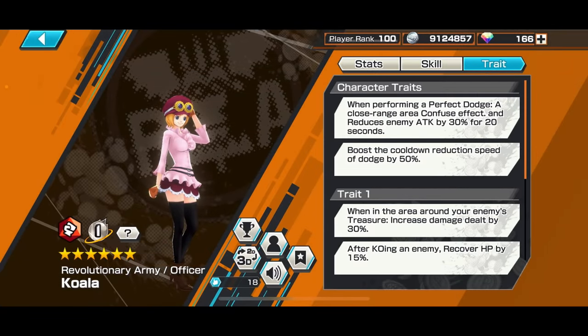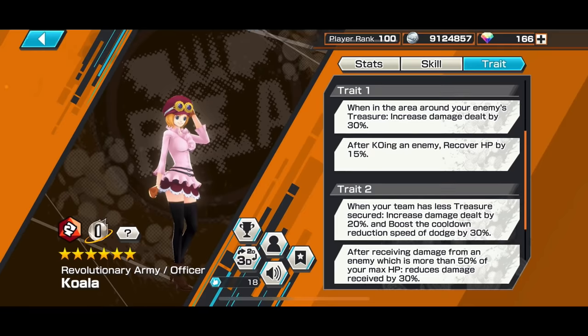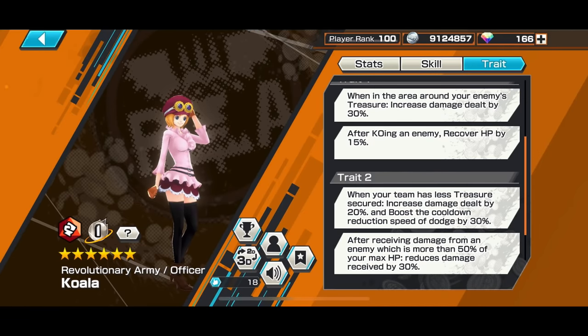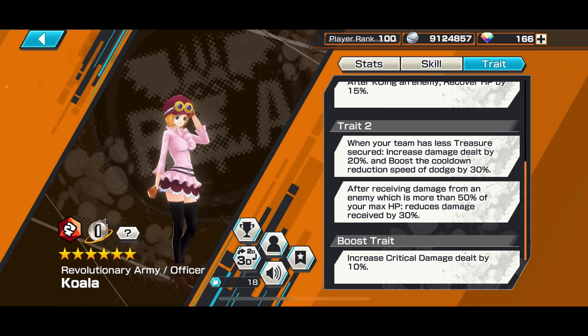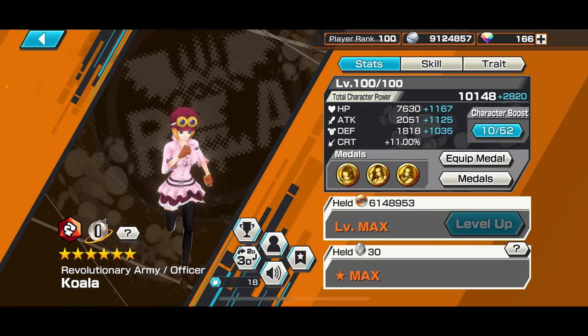Trait-wise, very good. If you perform a perfect dodge, similar concept to Rayleigh, she will inflict confusion on your opponent and reduce their attack for 20 seconds, so they become very weak and can't find their target. You also get a dodge cooldown reduction so she can dodge very quickly. You can do more damage in your opponent's treasure area. When you KO someone you get HP recovery, which is very useful. If your team has less treasure you can do more damage to your opponent and get your dodge cooldown faster. Also, if damage received is more than 50% of your HP, you will reduce the incoming damage. So Koala is definitely a fun to play character — use her for fun and she will do a lot of damage.